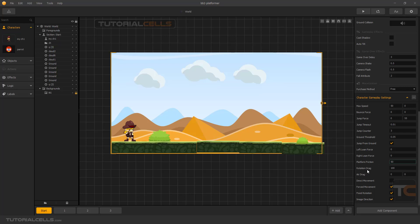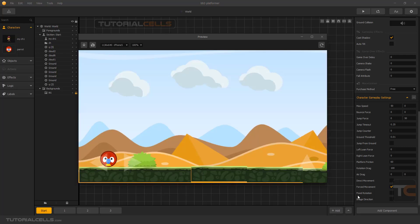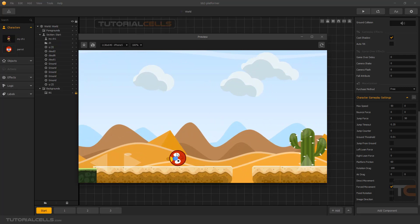An interesting and important thing is rotation drag. For example, in this character, if I deactivate fixed rotation but increase the rotation drag, it's a force that prevents the character from rotating. Going to the first character again — we no longer have fixed rotation, but because of the rotation drag, the character will not rotate. However, if you hit the ground it will rotate, but it does not rotate by itself.